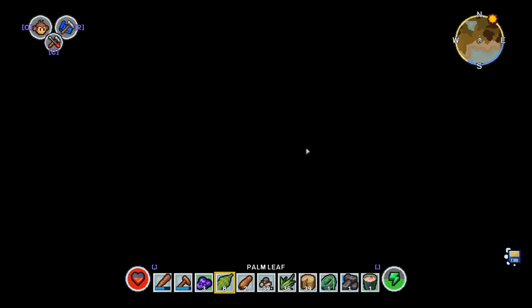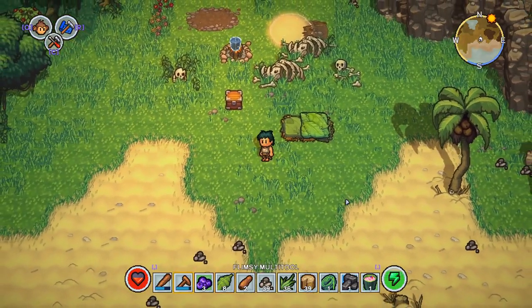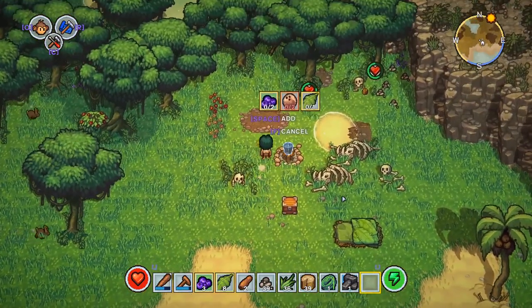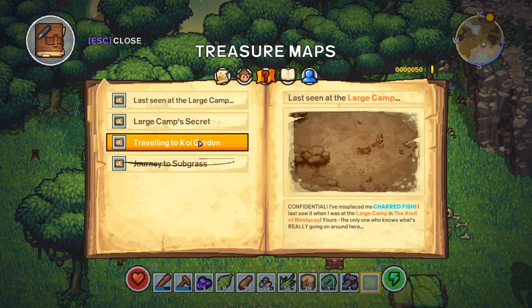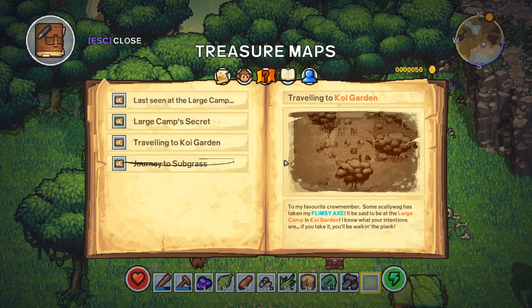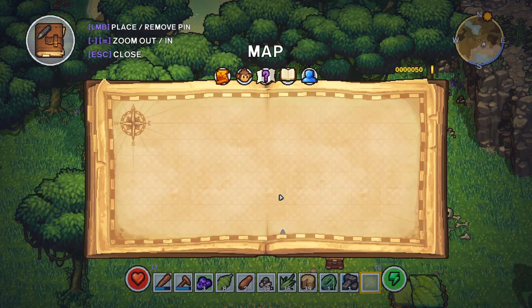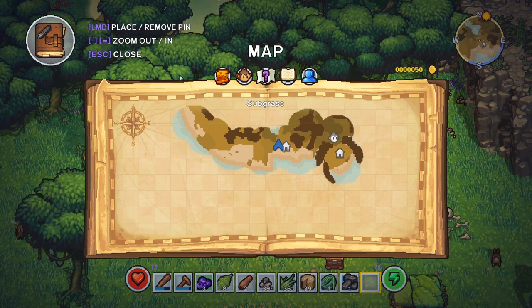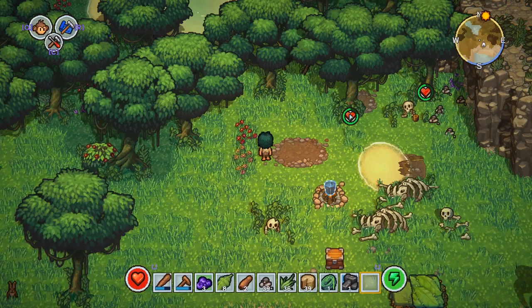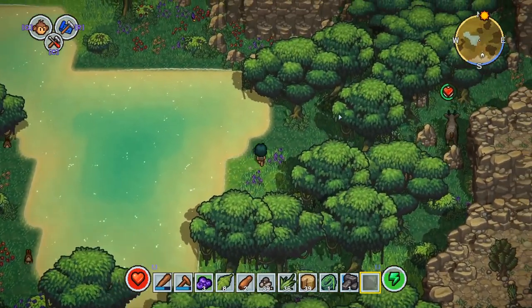Saving sleep. I should really eat that smoothie — absolutely full to the brim now. So let's have another look at these treasure maps. Feels like there's more — oh yes, because I just picked one up. 'Large camp in Koi Garden.' How do you actually... let's have a look. You can actually add pins to this map apparently, but it doesn't seem to do anything when I try it. I think it's just exploration time — we're just going to have to go and find places.